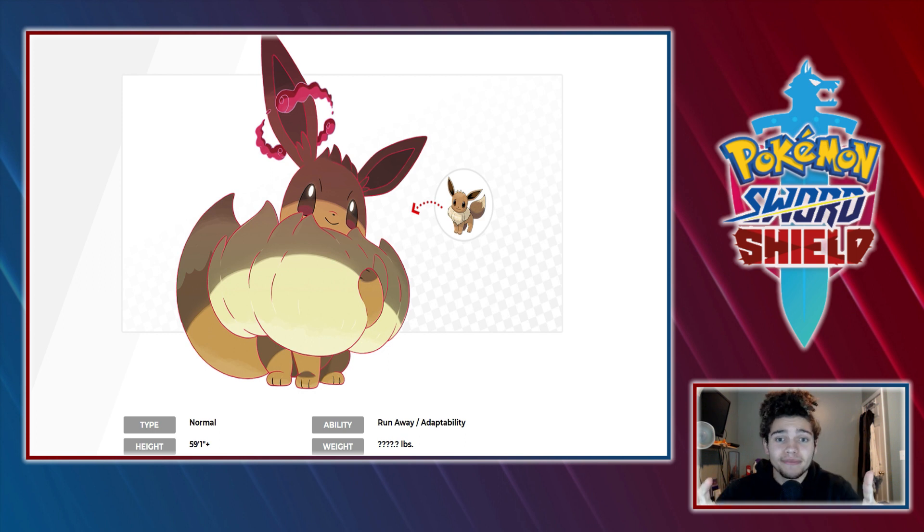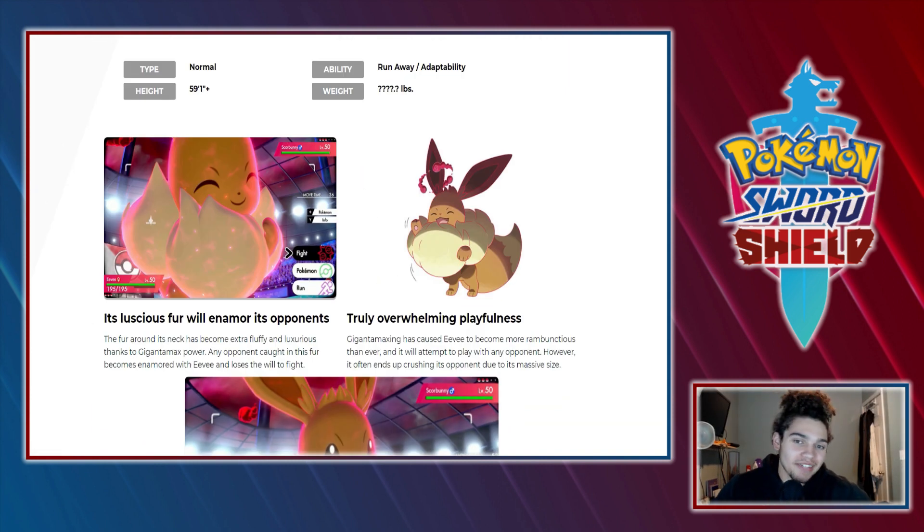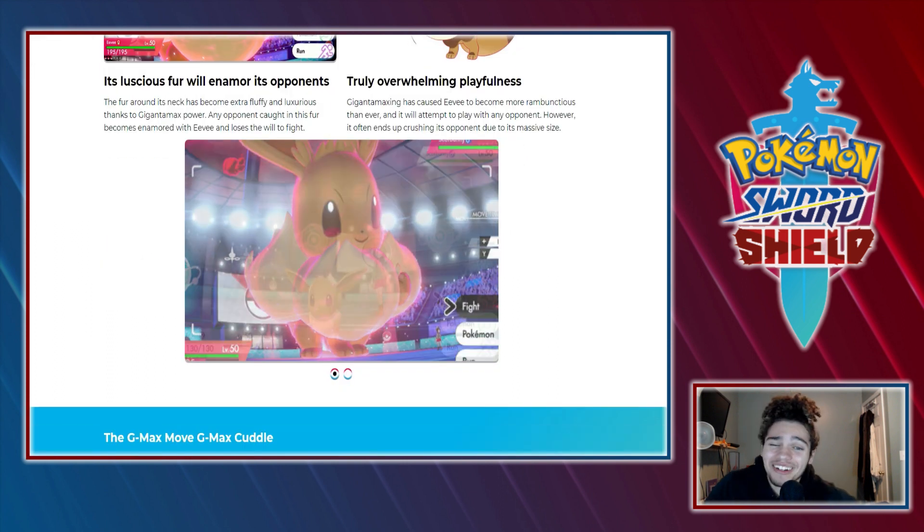Gigantamax Eevee looks like it got possessed by Chucky and grew some fur — that's all I can say. Your boy looks the same except for an evil expression on its face, which is freaking freaky. It got a little fluff in its ears and a fluffier mane. I'm not impressed by Eevee at all — it's cute but I do not like this evil expression on its face.